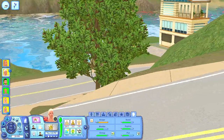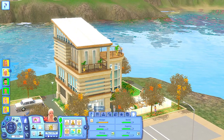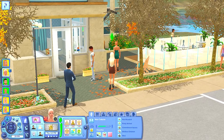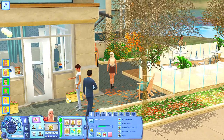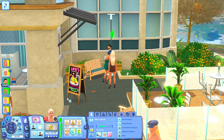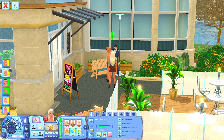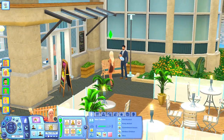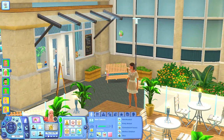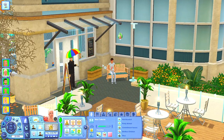Playing with Nina and Dina Caliente is insane — I don't even have to do anything. One time when Ezra was born, Nina woke up the very next day and autonomously went to the bar and poured herself a drink while the baby was screaming. The kid was hungry and she just went to the bar and made herself a drink. This game literally writes itself — I'm not even kidding.